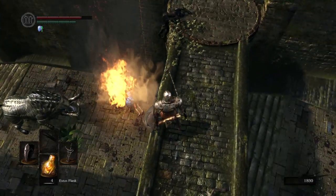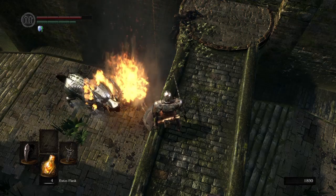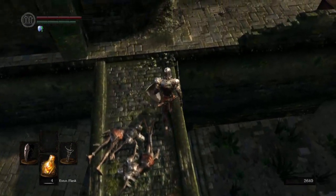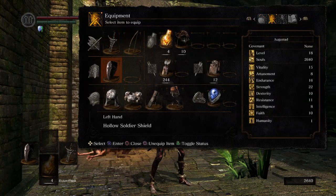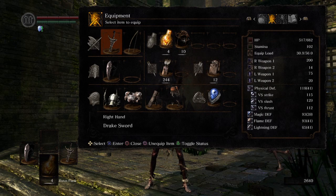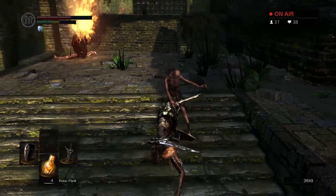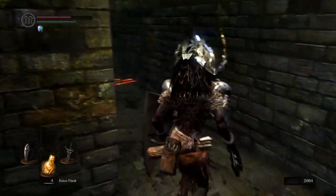I killed another little undead guy and down goes the boar. Oh, we got a drop! Is that the Fang Boar Helm? Oh my god, Fang Boar Helm! I'm getting all the drops over here. The fat rolling, but I have the Fang Boar Helm — how much? 30. Wow. Almost have enough — I'm just gonna go for some fat rolling. I think it's worth it. Fang Boar Helm. Fat roll. I'll take that trade off.